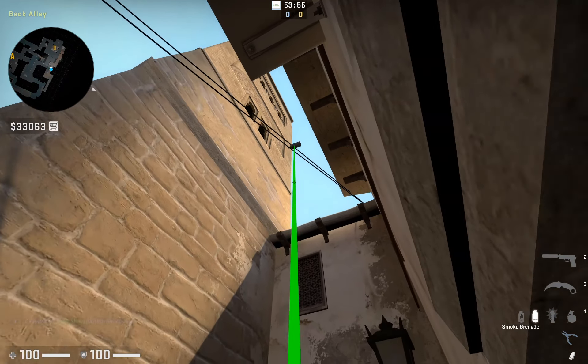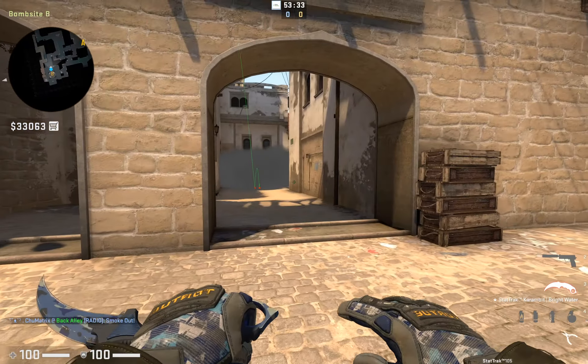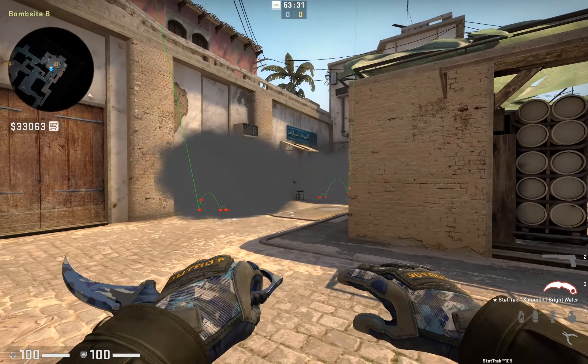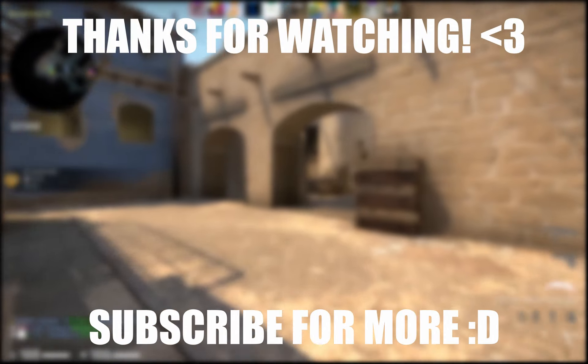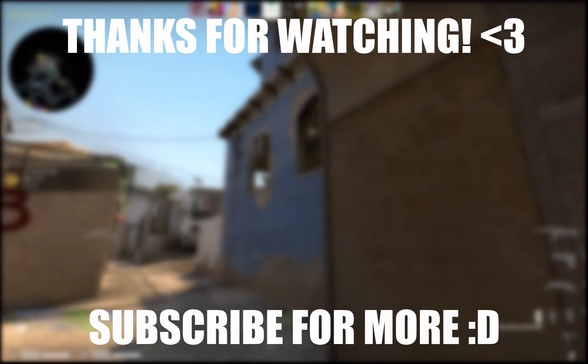And that's it for attacking B site Mirage from the apartments. Be sure to check back soon — I'll have my video on the mid smokes up. Also check out my 3 minute basic ace smokes if you need help on that side of the map. Thanks a lot for watching guys, it really means a lot that I've been getting such great feedback after a small number of videos and it's making me want to keep improving. I'll see you next time, bye bye.